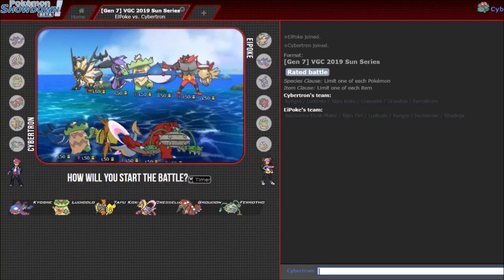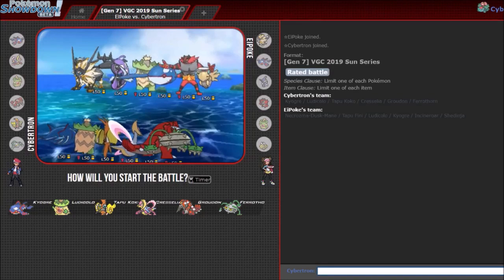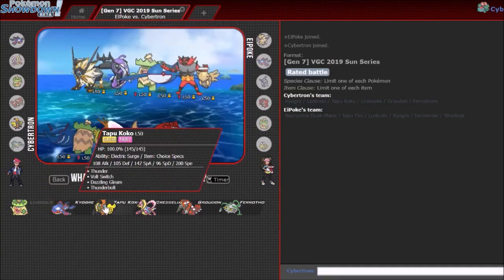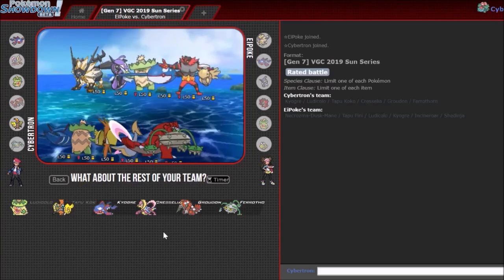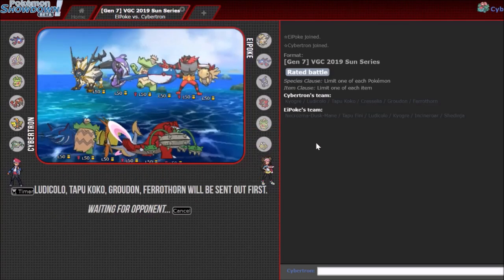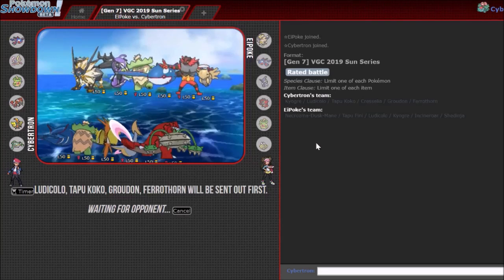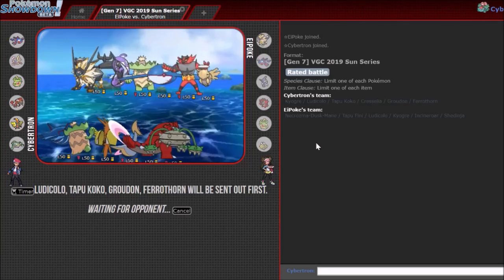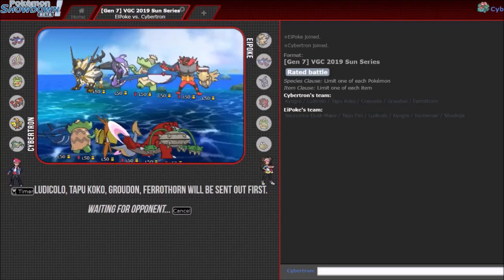Next game — Shedinja, which is definitely really cool to see, as well as Ludi-Kyogre. I think Ferrothorn's gonna be really good here. Kinda want to go Ludi-Koko here. I need to beat Shedinja. It seems weird not bringing Kyogre here, but I think I'm actually gonna leave it on the bench and bring both Groudon and Ferrothorn. I normally bring Cresselia and Kyogre in both games — this time I'm doing neither. If my opponent brings Kyogre, my Ludi just obviously takes advantage of the rain. And I need both Groudon and Ferrothorn just to beat the Shedinja.